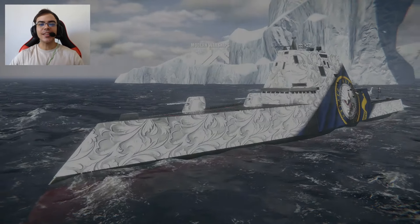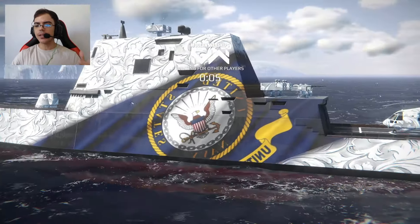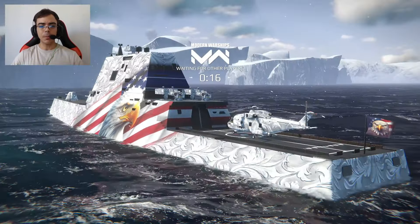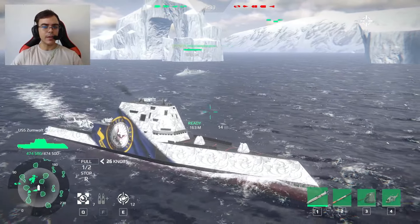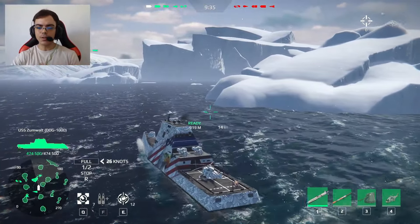Okay guys, today I bring you the magnificent USS Zumwalt with this USS Navy Day camouflage. This is a new camo that is available in the equipment shop. The price is 500 gold. And as you can see, it is similar to the other nations' Navy Day camouflage that we already have in the game.